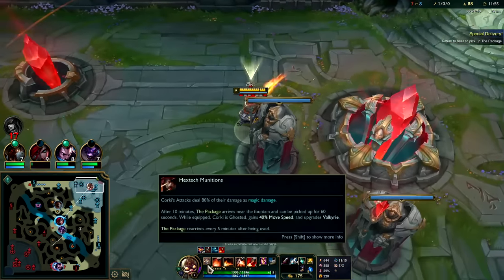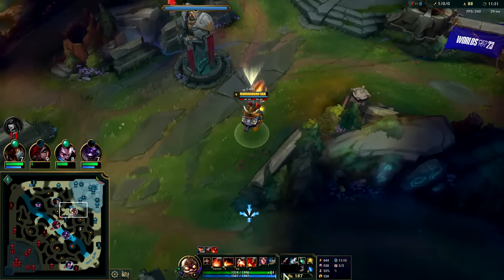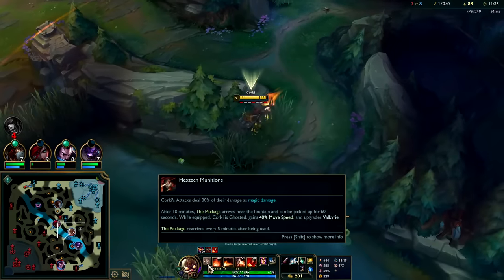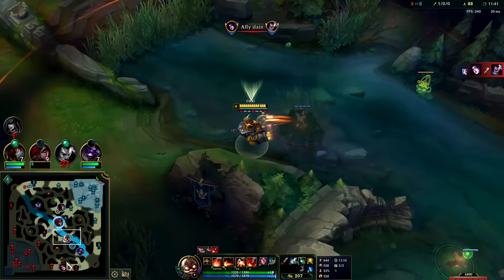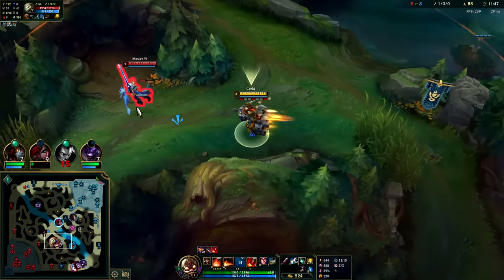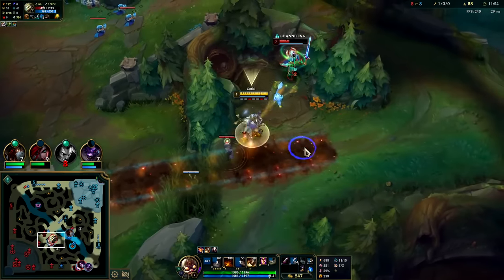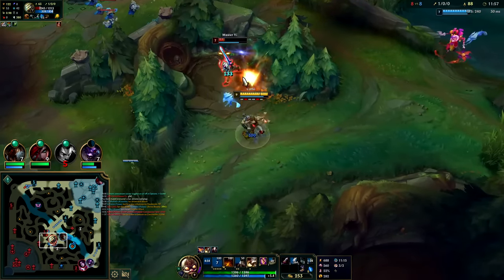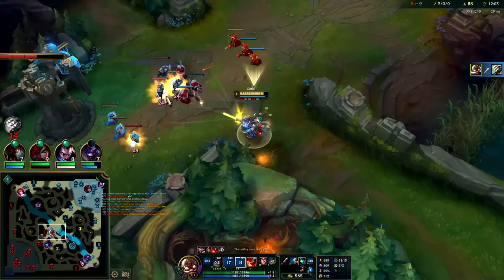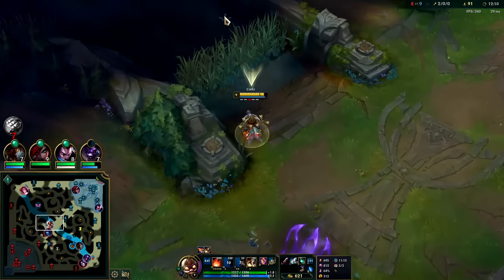When you grab your package you can go back to lane — it's a huge speed boost — or you can look for the roam. She is missing so I think roaming is the option and then we can TP back. The package damage is stupid big — it's basically a better version of Rumble R because it's such a big slow. He's gonna flash — auto R auto Q auto R. You see I still have my W this whole time. That lets us stay on top of them even if they flash away.